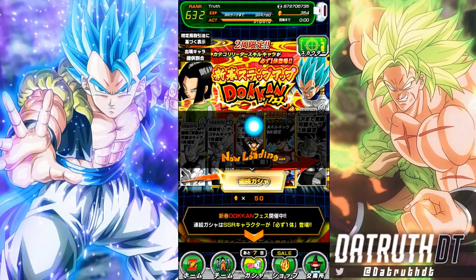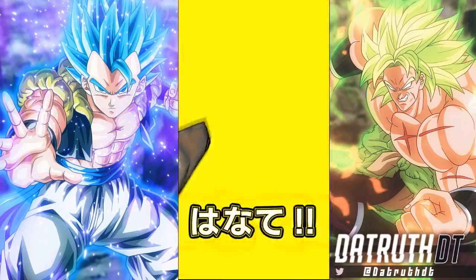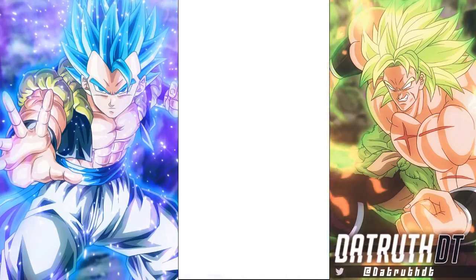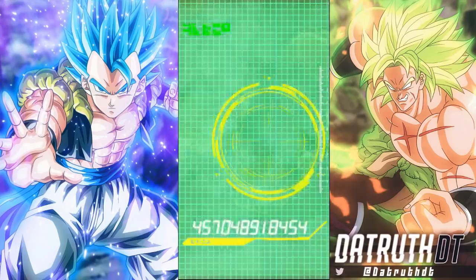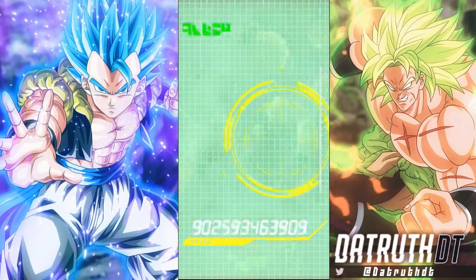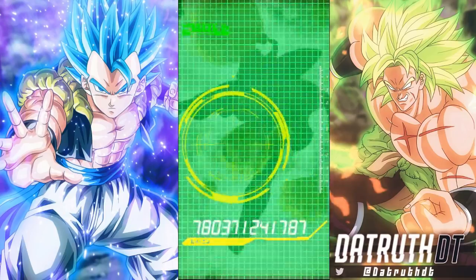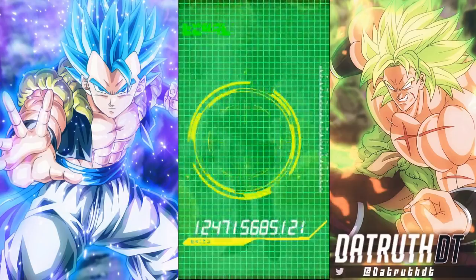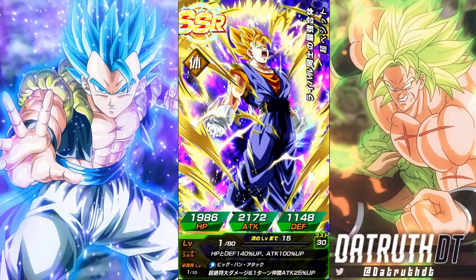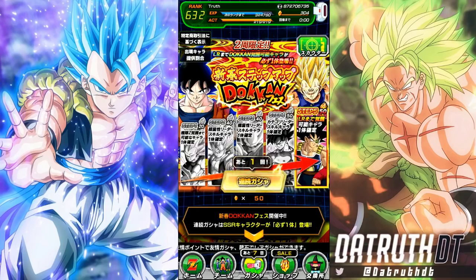Now we move on to the UI Goku category step and then finally the LR step. This is definitely a fantastic banner for Dokkan to have introduced — very very good value. Getting back to that last point, with the LR step I could use LR Super Saiyan 3 Goku or LR Beerus — I only need one more dupe to rainbow their TUR for those two. Outside of that, LR Bojack I've already got his TUR rainbowed. We got Physical Super Vegeto — he is an outstanding unit and I feel like he hasn't been on a banner in a while.